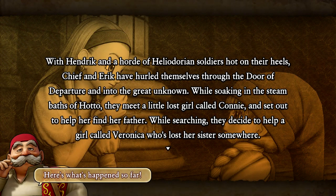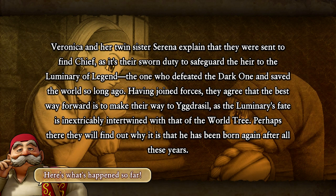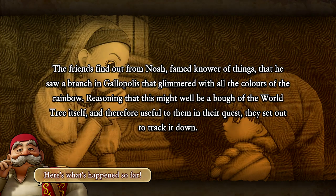Here's what happened so far. With Hendrik and a horde of Heliodorian soldiers hot on their heels, the hero and Eric have hurled themselves through the Door of Departure. We decided to help Veronica, and we saved Serena and all that stuff.